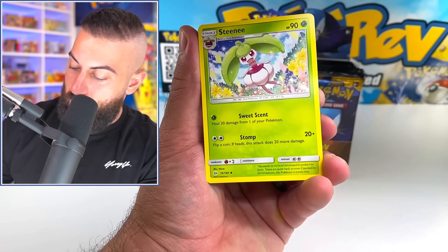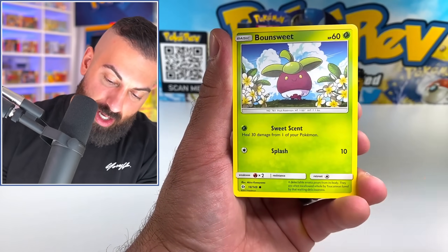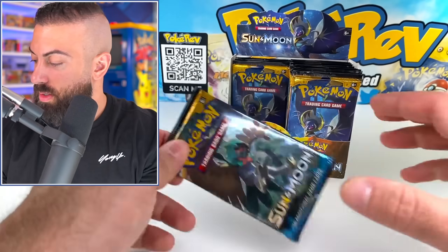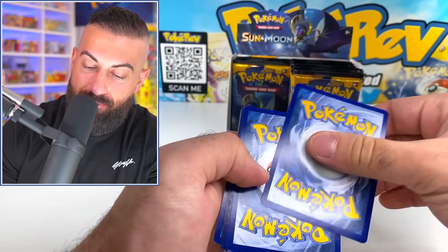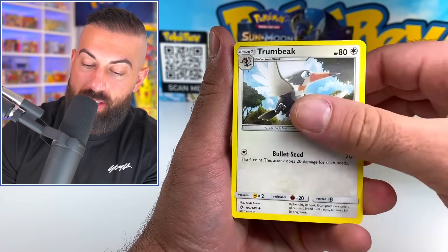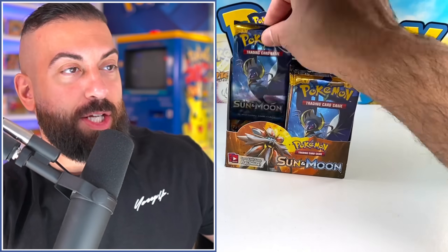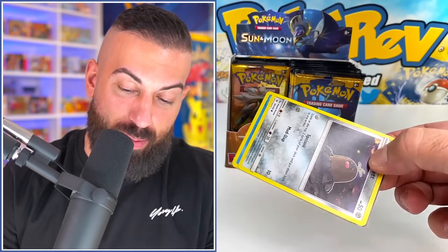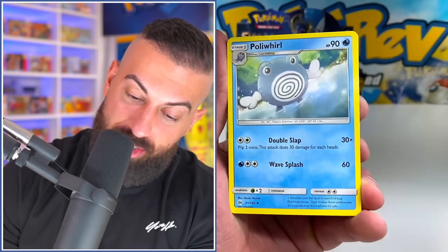Let's keep rolling here. We got that water energy. Cosmog, Litten, Psyduck, Lillipup, into the non-holographics. We got a couple pulls, a couple GXs, no full arts, no secret rares. It's tough out here in Sun and Moon days. I do miss some of these really cool sets from the Sun and Moon era, but I really don't miss the pull rates on most of them. We did a lot of streams back then opening up tons of packs, which made me feel like I was going even crazier, trying to open up stuff and finding cards that you just couldn't get packs to hit.